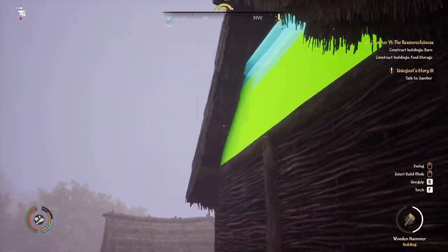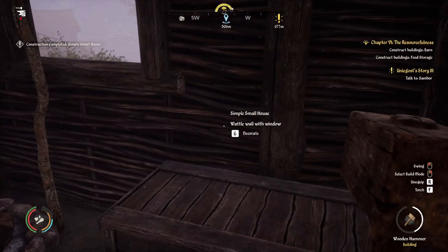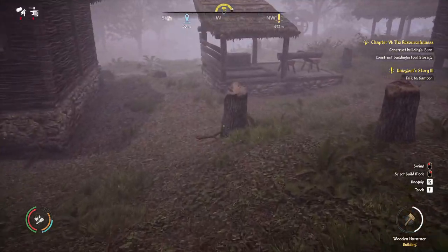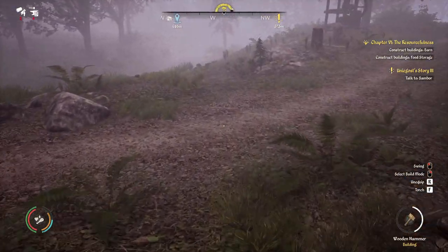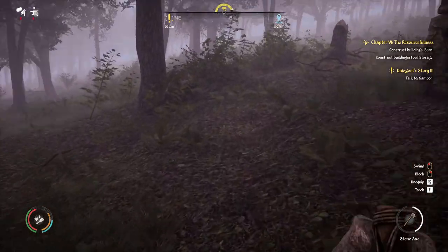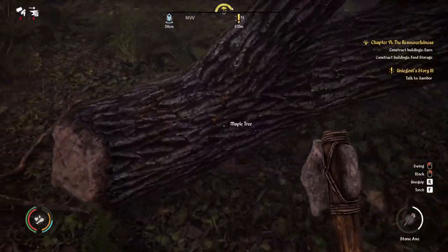Let's get those last logs in and finish up the attic. Excellent — we have a house for some new villagers. You can eventually decorate it by hitting the key, but that's for later. We need a bit more firewood so our villagers aren't too unhappy. We'll definitely need a woodcutter because doing all this ourselves is time consuming — a woodcutter will definitely be helpful.